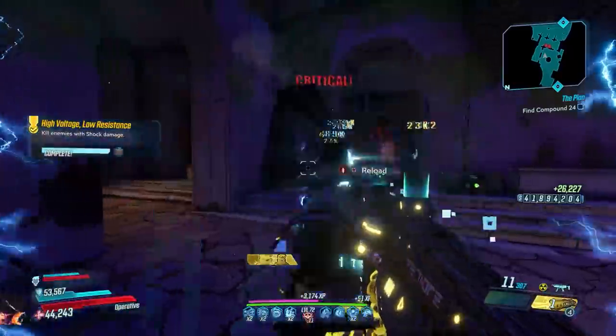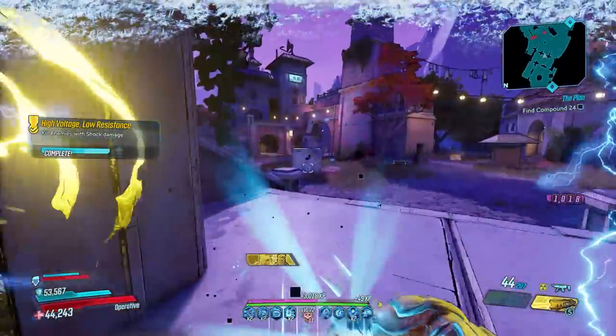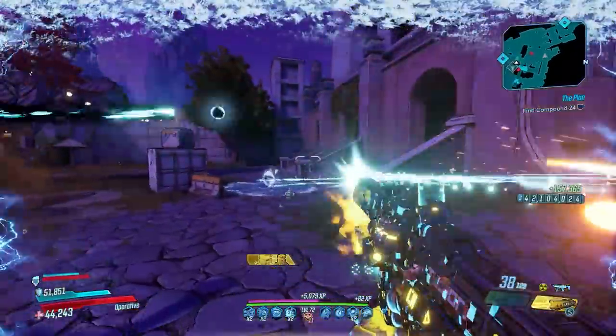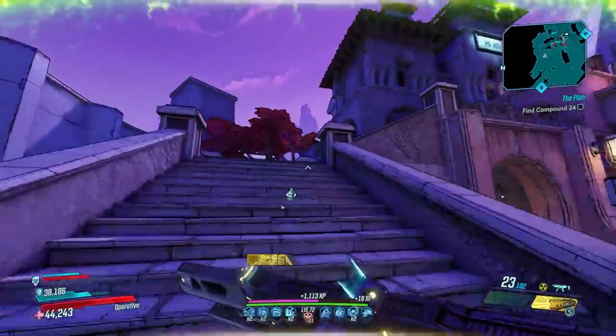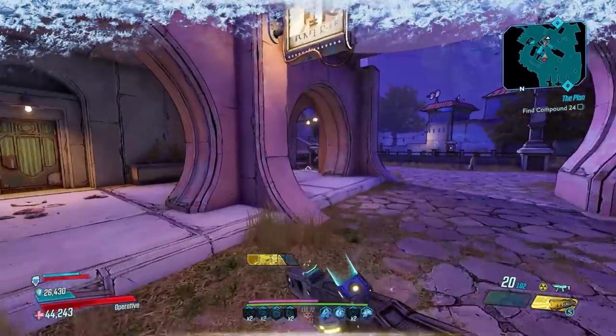The magazine is completely refilled upon reaching the maximum stacks of 10, and the magazine refills each time you apply the 10th stack to an enemy. This gun can spawn in any of the elements, or it can also roll as a non-elemental version — the one shown here is radiation. This gun can also come in a times-two variant, which will consume two ammo per shot, so keep that in mind.